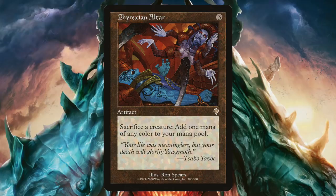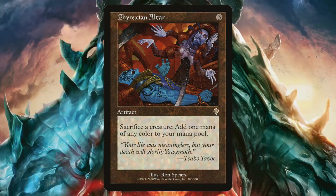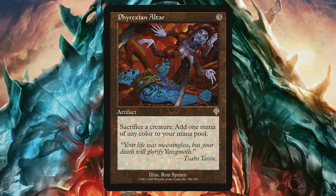The right Phyrexian artifact can be used as a spicy combo enabler in every commander color combination. Making a return in Ultimate Masters, a previously $60 commander staple reprinted at rare, it's Phyrexian Altar. An artifact that for a mere three mana of any color, Phyrexian Altar allows you to sacrifice a creature to add one mana of any color to your mana pool.